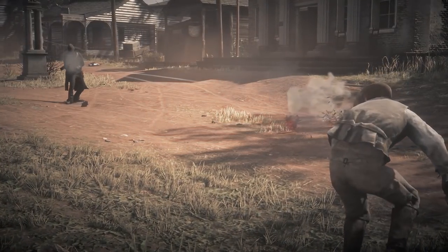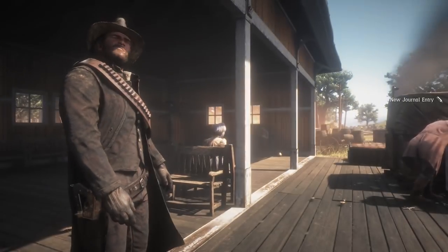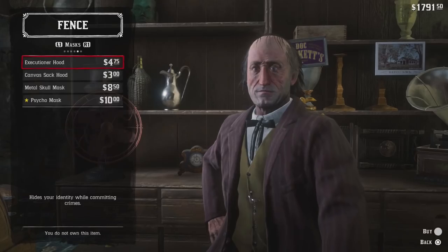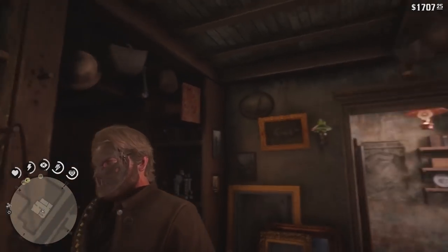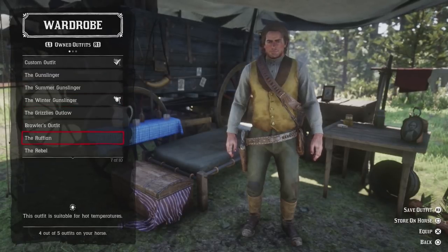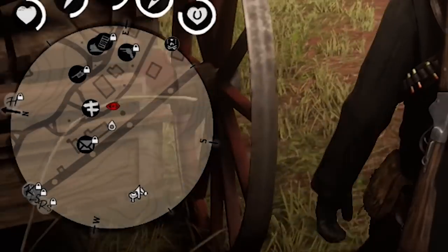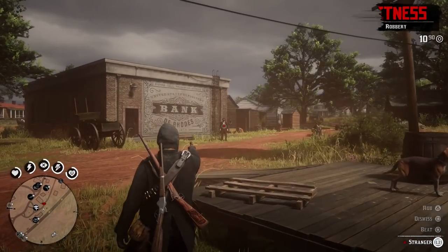Next, we're going to cover some important things related to committing crimes. First and foremost, if you're about to go on a crime spree, it's best to cover your face to hide Arthur's identity and avoid a potential bounty. You can do this with a bandana, or you can purchase an assortment of masks from the fence that do a much better job of hiding his identity. It's also a good idea to keep an alternate set of clothes to keep townsfolk from recognizing you later on. When you do commit crimes, you'll have to deal with witnesses — they will appear on your radar as red eyes. You can either neutralize them or try to threaten them to let them live and keep your honor.